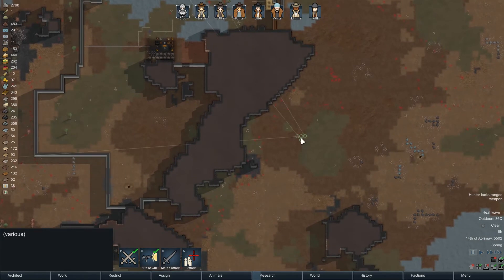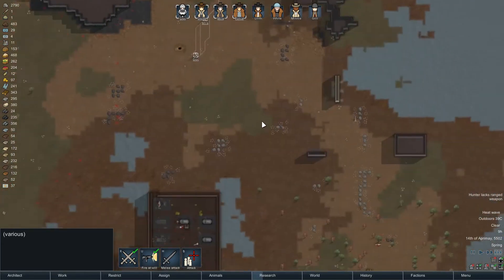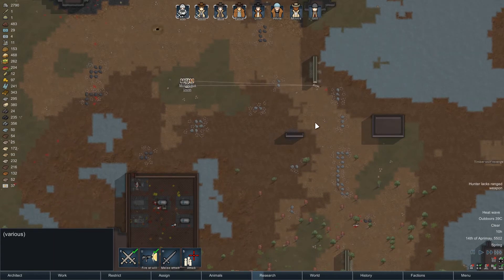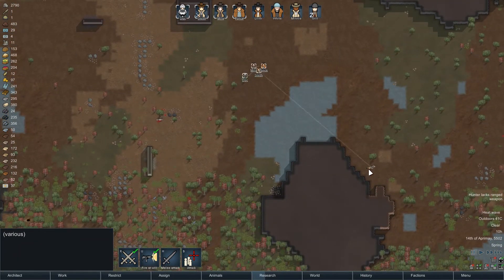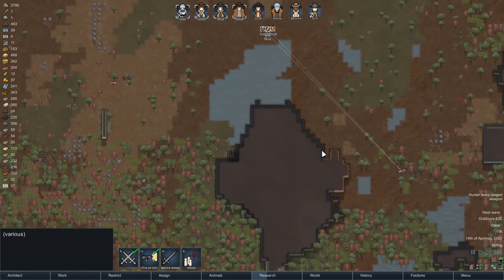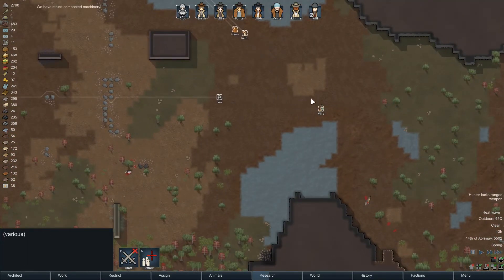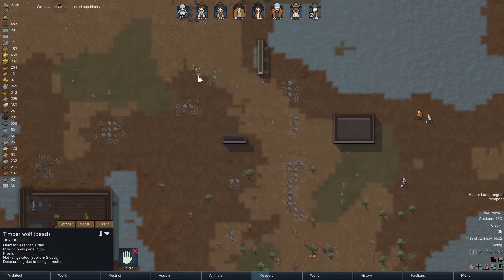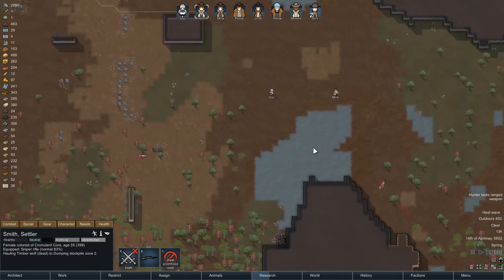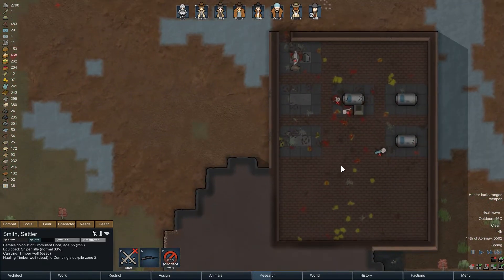Let me have these four go kill some wolves. That's one wolf — where's the other one? Got him. Kroc, why don't you take this home? I don't really like doing that, but I also don't like my people's legs getting eaten by animals — so it's a trade-off.